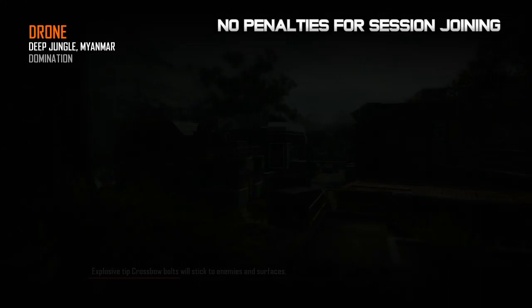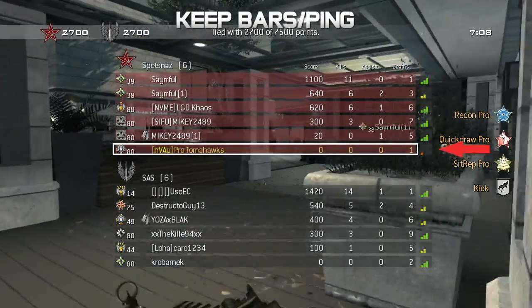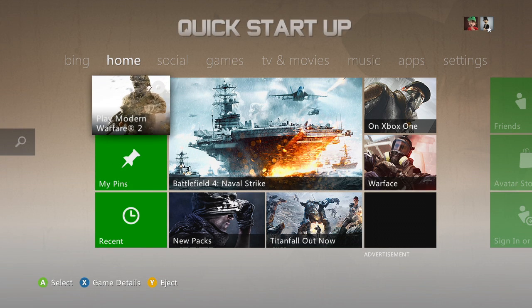I would like them to remove the win/loss if you join a game that's more than 30 seconds beyond the starting point, because it's pretty unfair if you join a game in the zeroed-out warm-up. I'd also like them to add back the one, two, three or four bar that was taken out for some reason, and also implement a ping system that's off by default but lets you see the actual numbers if you turn it on.